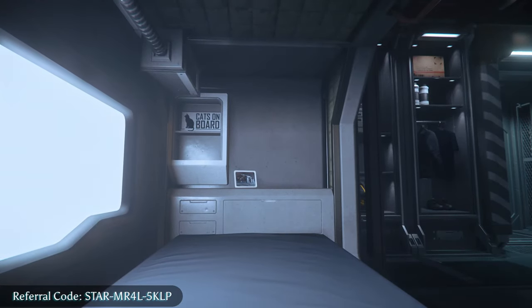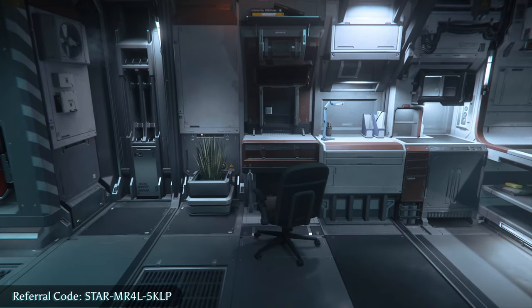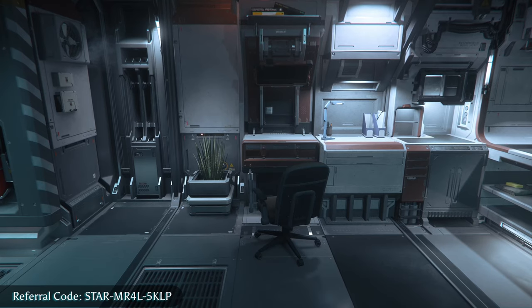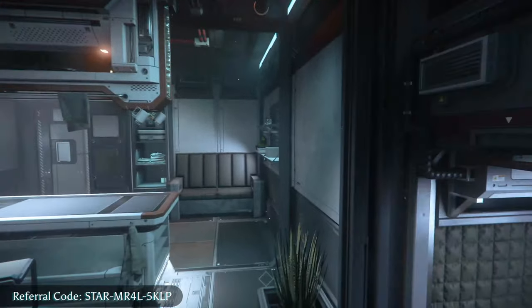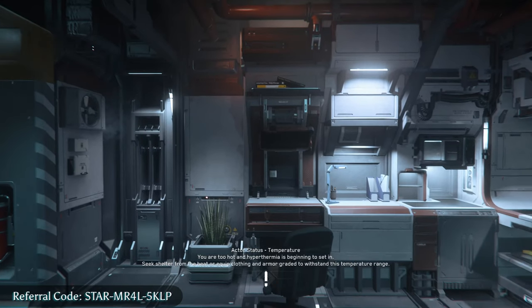I have spawned in. I do not believe I currently have a body at this moment, so we're going to try and remedy that while I show you the basics. If you hit the F1 key, that should bring up your MobiGlass. I do not have a MobiGlass — I'm going to have to reset my character and then continue on with this tutorial.